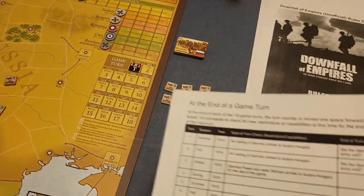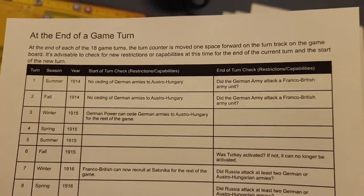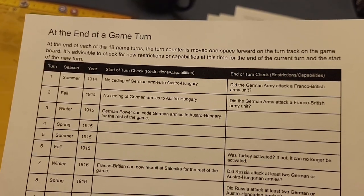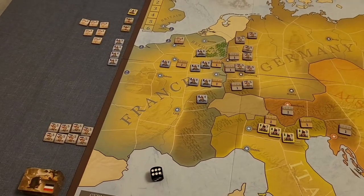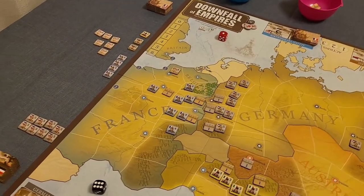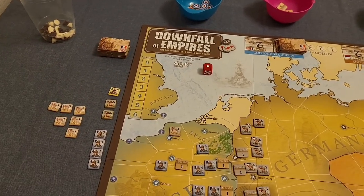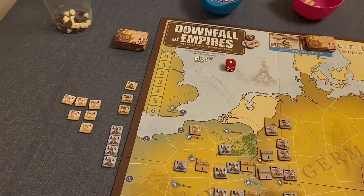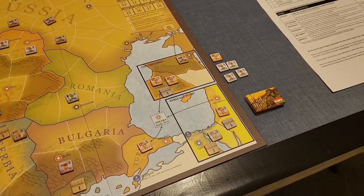We're starting in summer 1914, which makes sense historically. In 1914 there's no seeding of German armies to Austro-Hungary — that comes into play starting in winter 1915. The Germans are also required to attack a Franco-British army unit during this game turn. The turn order has Germany going first, followed by the Franco-British forces as one power, then the Russians, then the Austro-Hungarians.